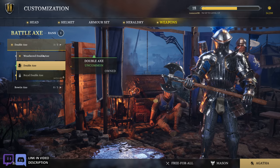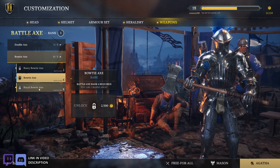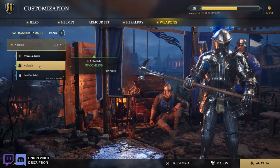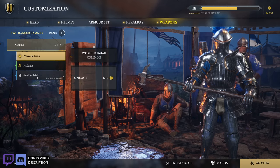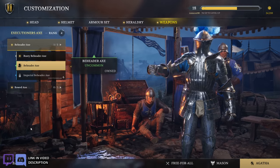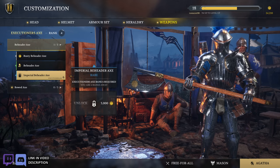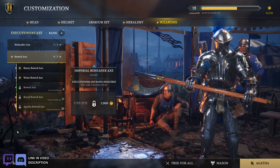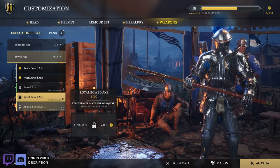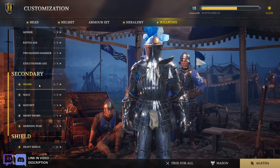We got a couple more left. The battle axe. Double axe, weathered double axe, royal double axe. And then we got the bow tie axe — rusty, default, and then royal. Nothing too crazy there. Two-handed hammer. The Nadziak — that looks fun. The war Nadziak and then the gold Nadziak — again probably not saying that correctly, and I apologize for my lack of education. The rusty beheader axe, default one, and then the imperial beheader axe — doesn't really look great, it looks like a mustard stain on the end. The bowed axe — rusty, worn, default, royal, no mustard stain. And the Agatha bowed axe — that's pretty cool, kind of looks like a flag.